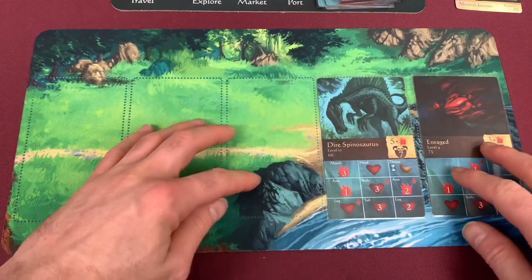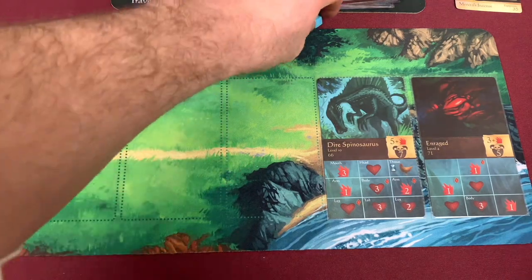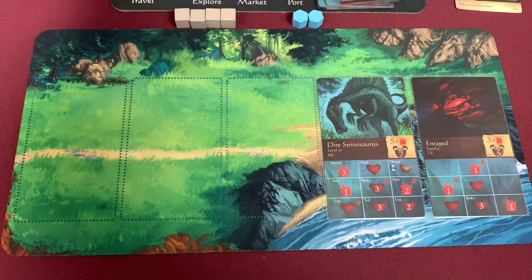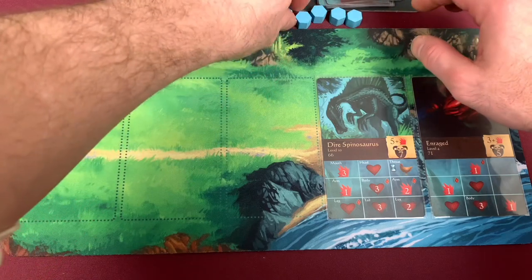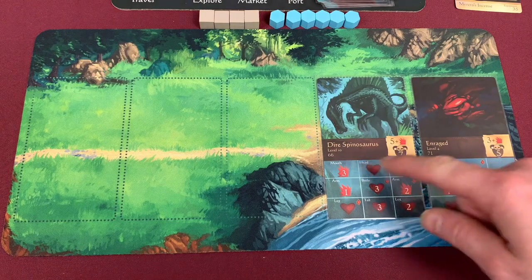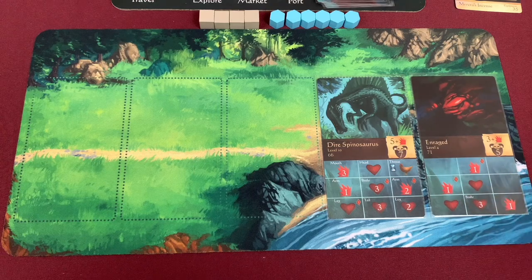Here are cards 66 and 71 - shuffled up and placed down. We have to fight an enraged and a dire spinosaurus. I get two command for the start of combat. I've got a lot of command slotted up here as well. This guy has a seven defense - I guarantee we're going to be using the plus two to hit in order to hit that guy. This first one is at level 10, so I think we take him out first so we don't have to worry about him attacking back. We need to do five damage to him - I think I have a plan.